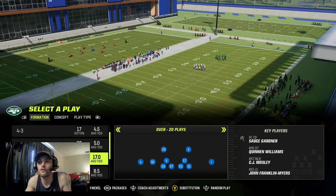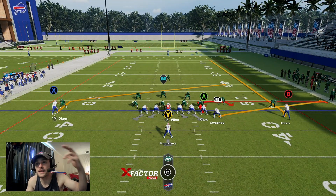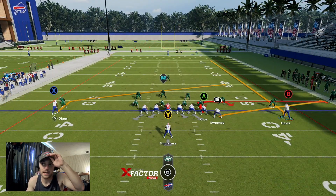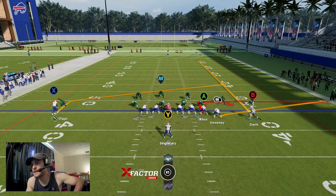The first play is Y Stick. We'll match with just nickel. I really like the NOX route — Sweeney kind of pulls guys out to the flat, but that NOX route is really what you're looking for. You're going to see a lot of man coverage, so it's going to be a great man-beating route.